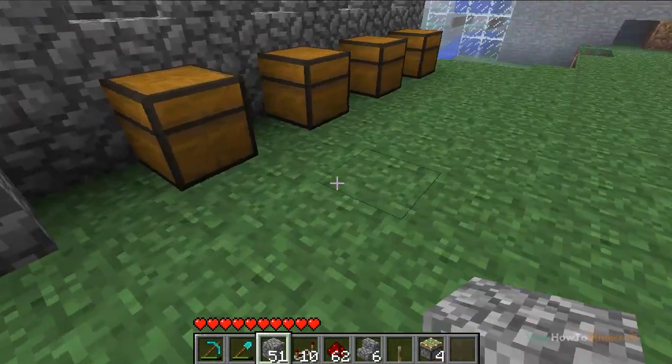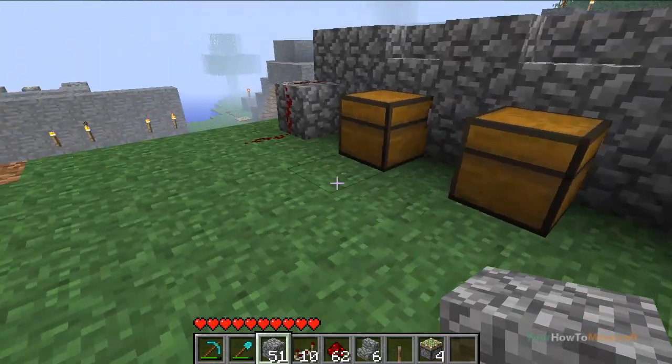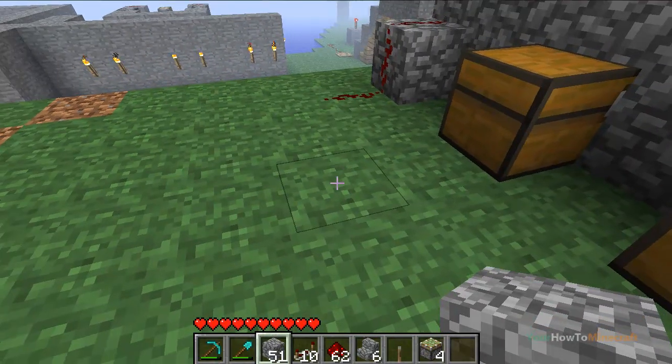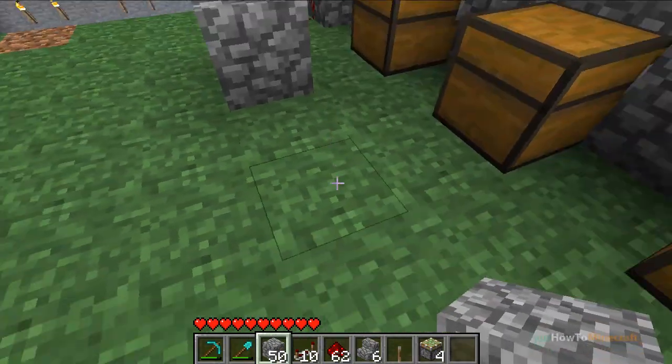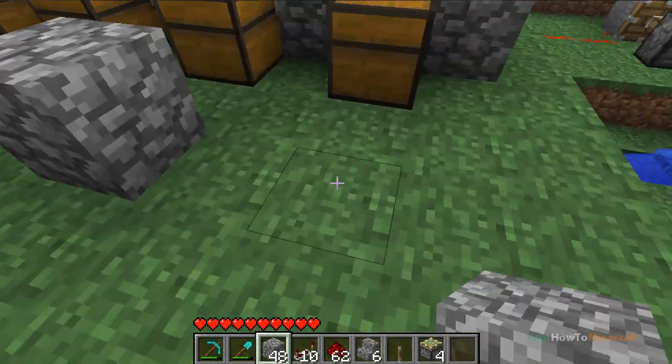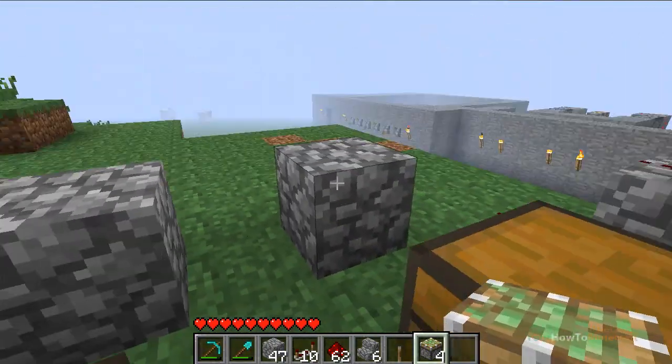For now I won't do any more wiring, but what we need to do now is install our sticky pistons. You need to leave a one-block gap between each chest and place some sort of block that would hold the sticky piston.